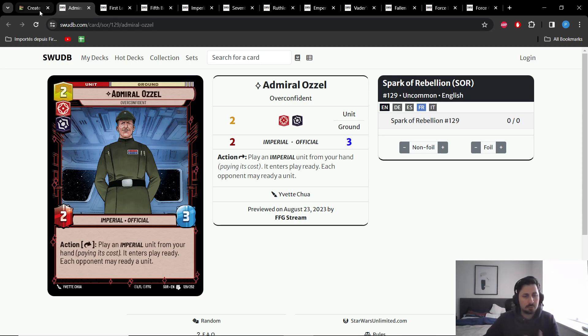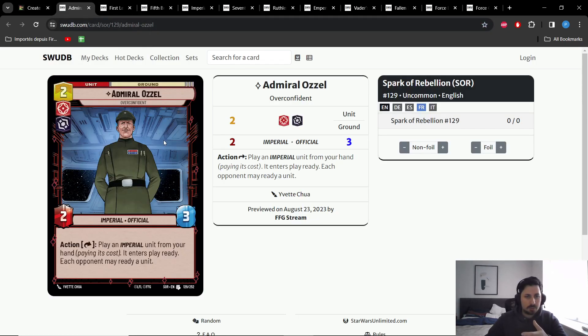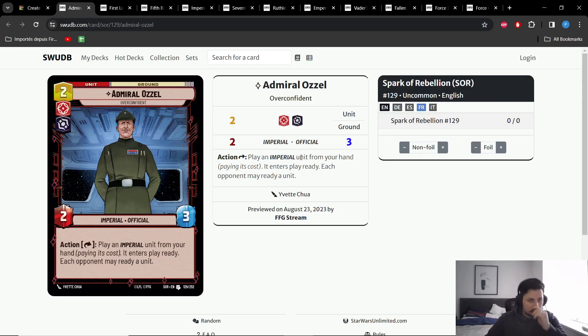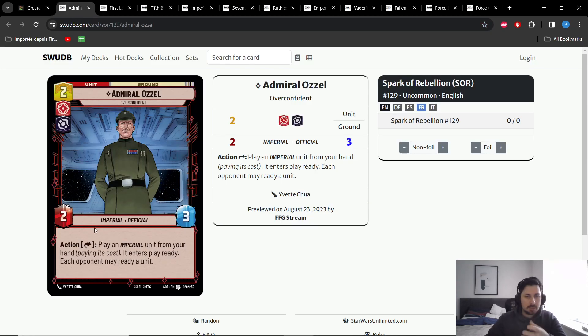Another issue: the unit comes ready but doesn't attack right away. Your opponent still has an entire turn to react to the unit you put in play ready. If they kill your ready unit, not only did you waste the ready ability, you also wasted an entire turn with Ozzel. This card looks good on paper but the ability is far more difficult to use than it seems. Maybe in a very controlled meta where players don't play as many units it could be stronger, but I have my doubts. I've basically never been able to use Ozzel efficiently, and I've played a lot of Ozzel — my first Vader decks used to feature that card. It has two very good keywords though: Imperial and Official.